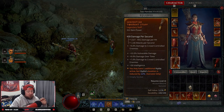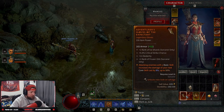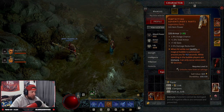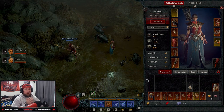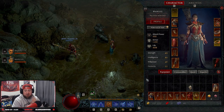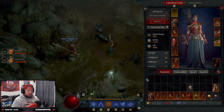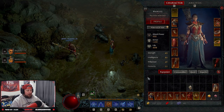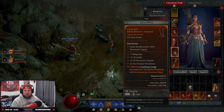That is the build — the chain lightning hydra build in Diablo 4. It's a very strong and powerful build. Definitely make sure you get the extra hydra legendary piece. Like the video if you enjoyed it, comment below what you think, and as always — stay gaming. Catch you in the next one, peace.